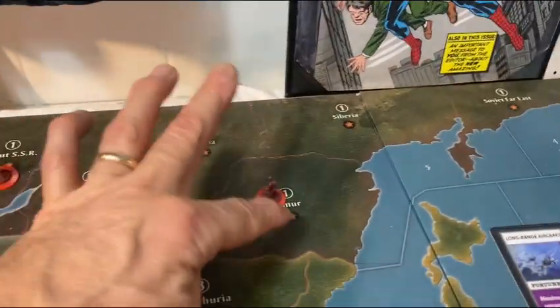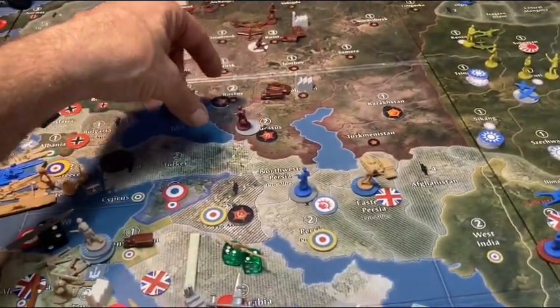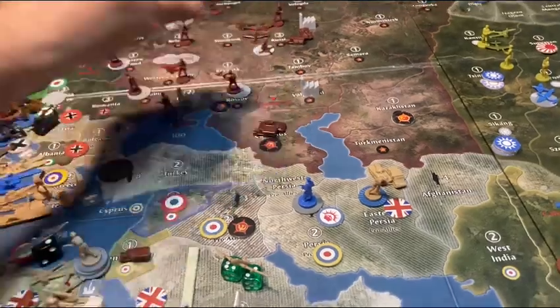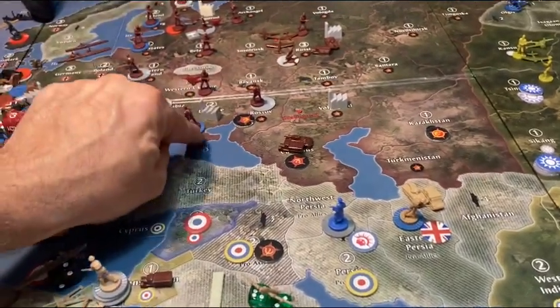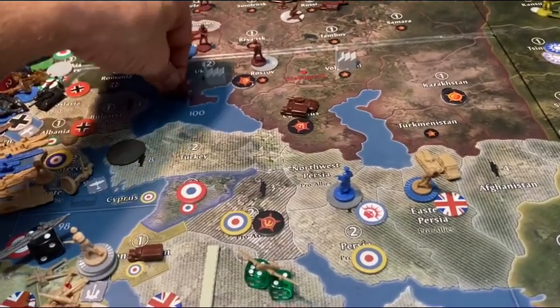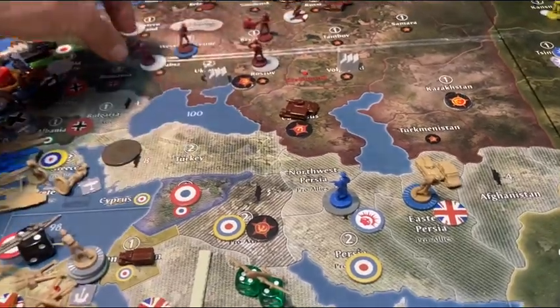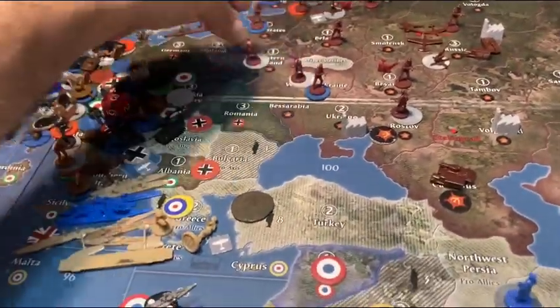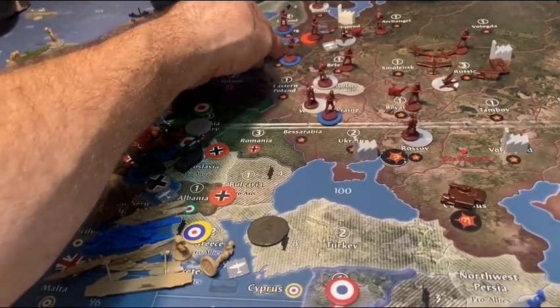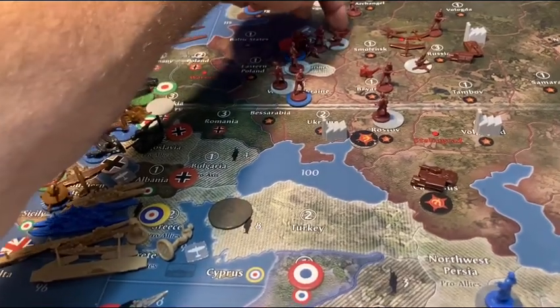We're doing non-combat moves. We're going to move these guys from Bratska to Yakut, move these guys up to Sakha so they can eventually come back. These guys will go to Rostov, these guys will go down to Caucasus, these guys will go north. West Ukraine units are going to go to Bratska. Arabia goes to Ukraine, East Poland goes there, so does Baltic, so does Novgorod. Anti-aircraft artillery moves as well.